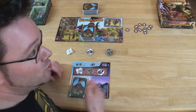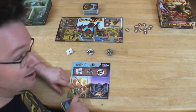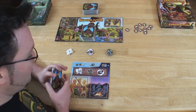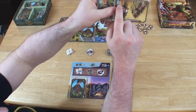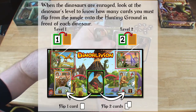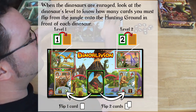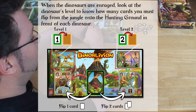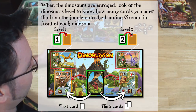I will play each turn as I do in Duel. But when I get to the end of my draw pile, the Dinosaurs will rage. When the Dinosaurs rage, you see the Dinosaur have a level here — level 2 and level 1. You will flip cards from the jungle equal to their level, so it will empty the jungle even more. So let's play.